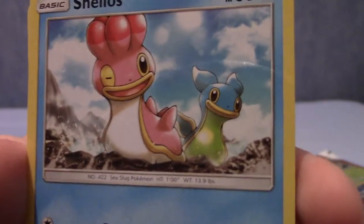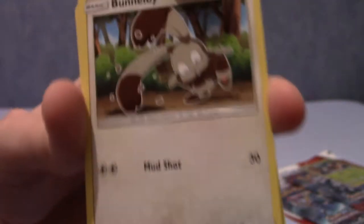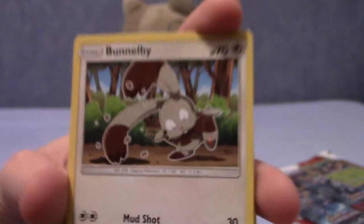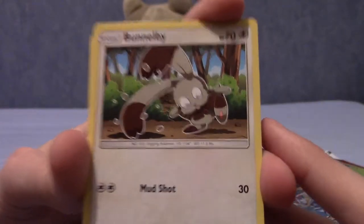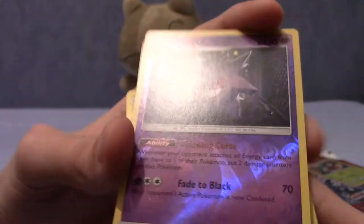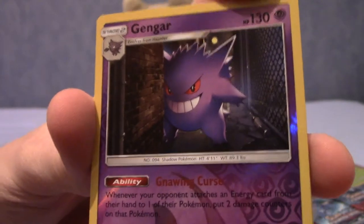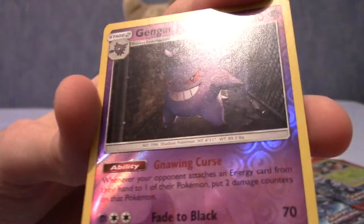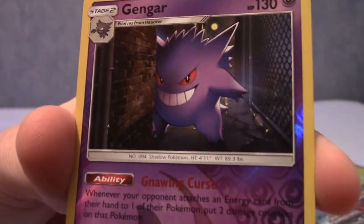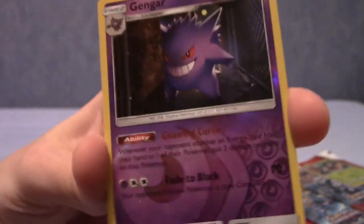We have Shellos — both the pink and blue versions with their fantastic fin things. Next up is Bunnelby, which means Diggersby is probably a rare. If I open many of these packs I'll probably pull about 18 of him. Our reverse is a really cool looking Gengar card — I really hope it's actually a holo as well, it probably is. It's pretty basic art but very impactful. What will our rare be?